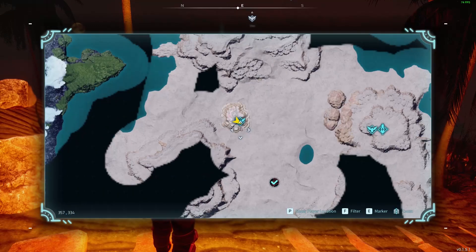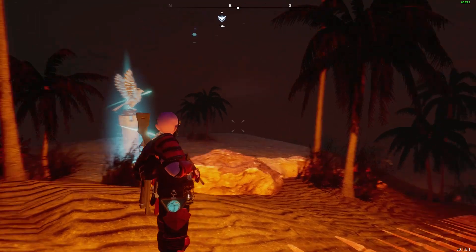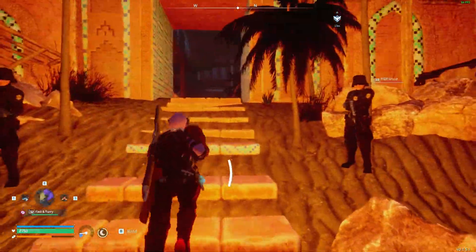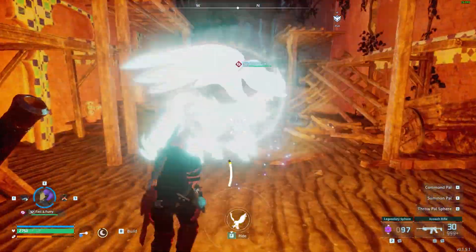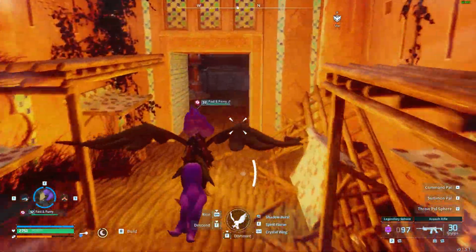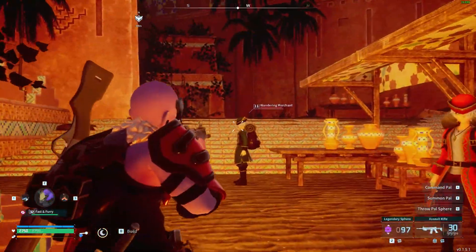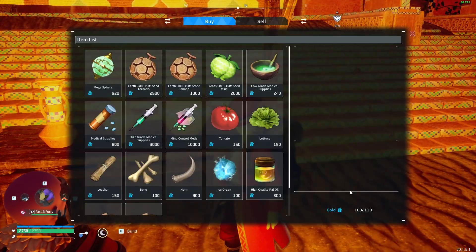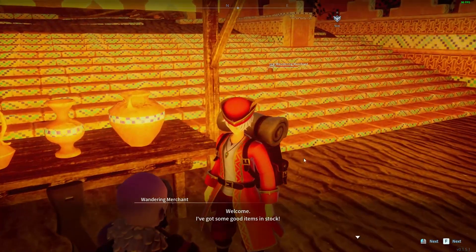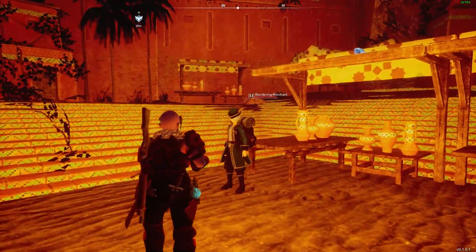So I'm at the Dune Shelter now, which is here on the map. I still need to explore more of the map, but you get the idea. You just want to walk past these guys — just ignore them for a bit. So the guy you want is this guy. Now you can use anything you want. You can kidnap this other guy if you want — he drops loads of power oil, so that's also a good thing. But you want this merchant guy.